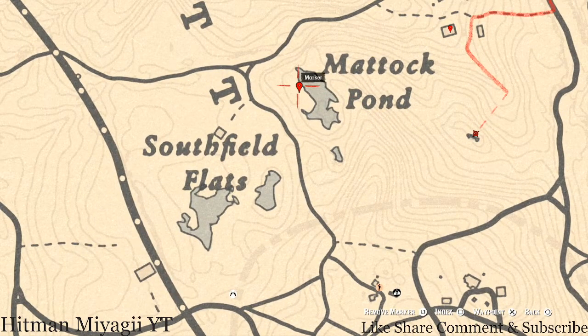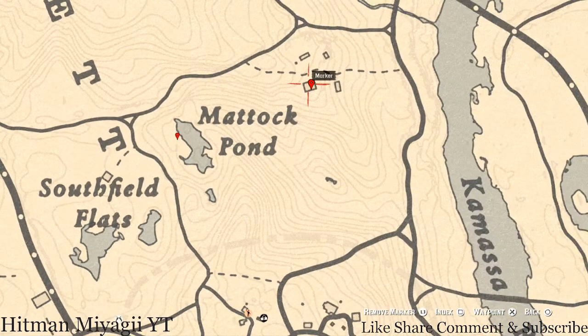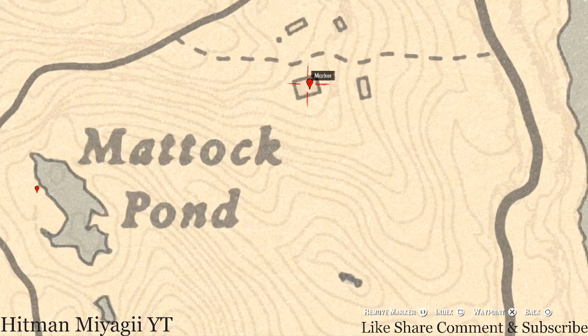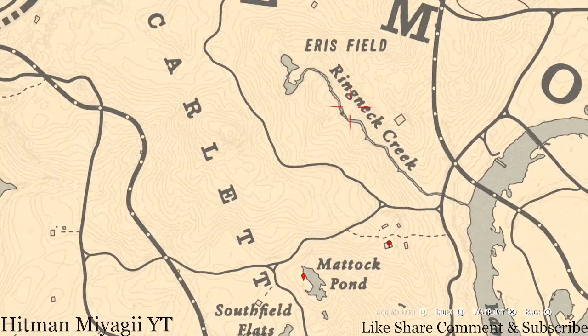Right here at this next location you guys will get a random arrowhead — you do not need your metal detector for this one, but you do need your shovel. Inside this house there are two things: one, there's a tarot card which is a Ten of Pinnacles, on the fireplace. And in one of the bedrooms there's a dresser with a mirror, and on that dresser you guys will get a Tortoiseshell Comb.